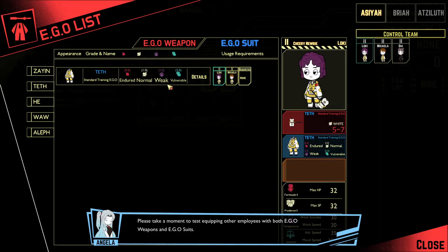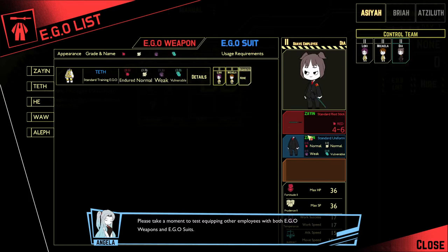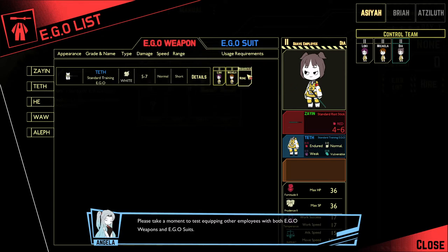We have the suit here and we click on the agent. Oh, we have to click on them first. These are like three different ego suits we have here. So we click on a person and then we click the weapon. Standard riot stick, standard training ego — white and red. White 5 to 7, red 4 to 6. Zion — standard uniform: normal, normal, weak, vulnerable. Endured normal. This one's a little bit better. Now let's equip everyone.